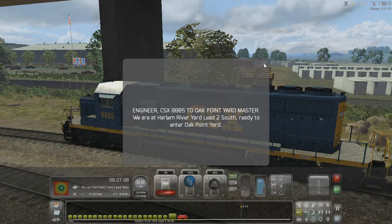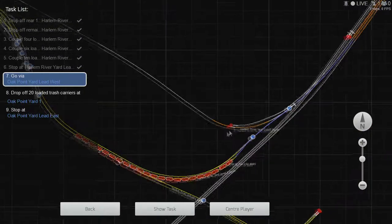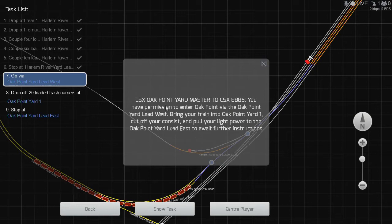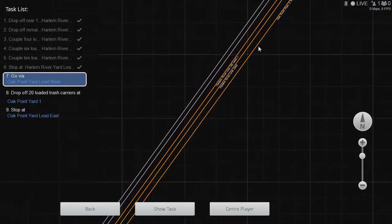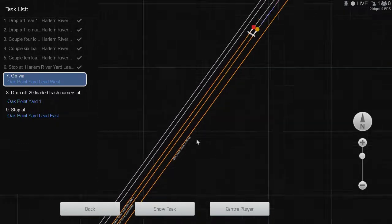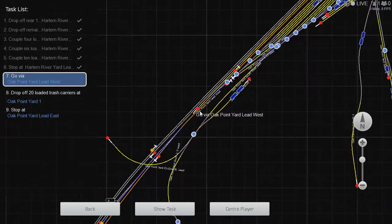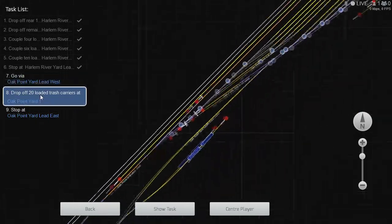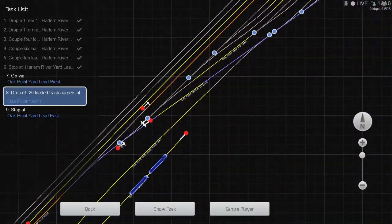Ready to enter Oak Point Yard. You have permission to enter Oak Point Yard via yard lead west — bring it on to Oak Point One, cut off the consist, leave light power to the Oak Point Yard lead east. All right. Yard lead west — let's see where this is. I'm already clear to there. Oak Point One is the left-hand side.